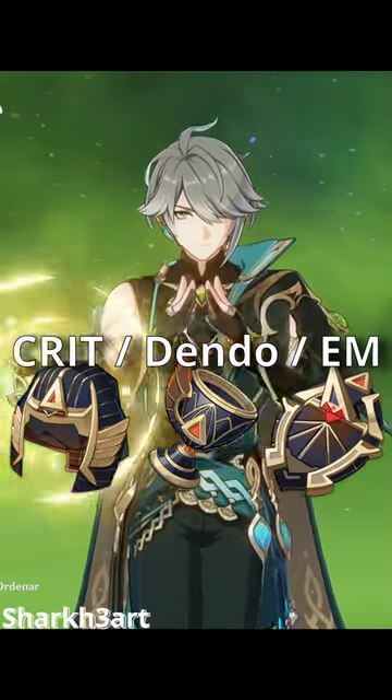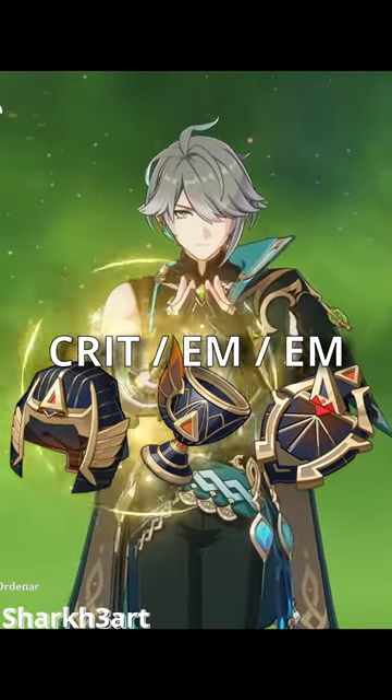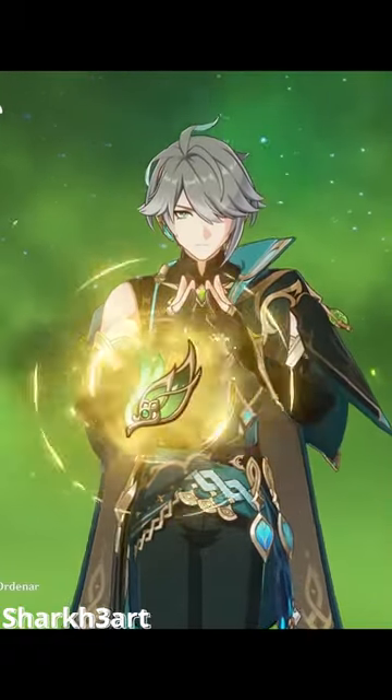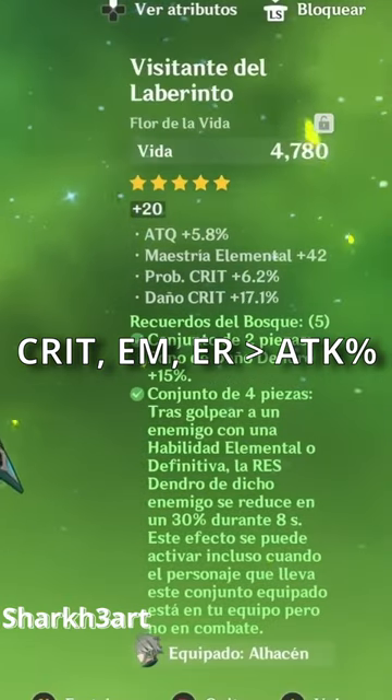Use a Crit Rate or Crit Damage Circlet, Dendro Damage Goblet, and EM Sands. Or use a Crit Rate or Crit Damage Circlet, EM Goblet, and EM Sands. For your artifact substats, look for Crit Stats, Elemental Mastery, Attack Percent, and Energy Recharge.